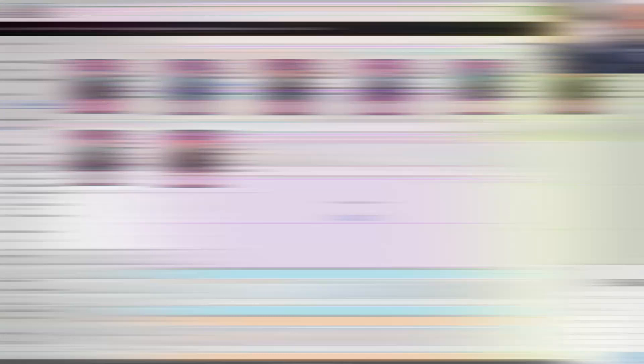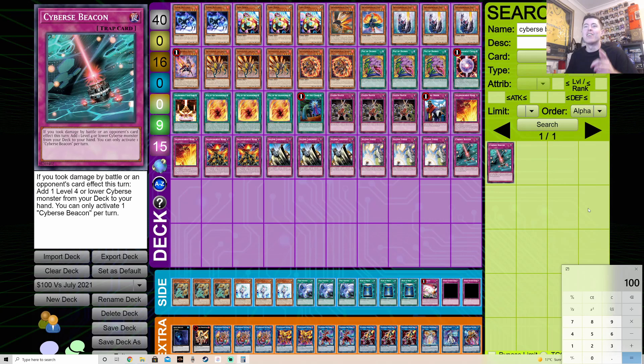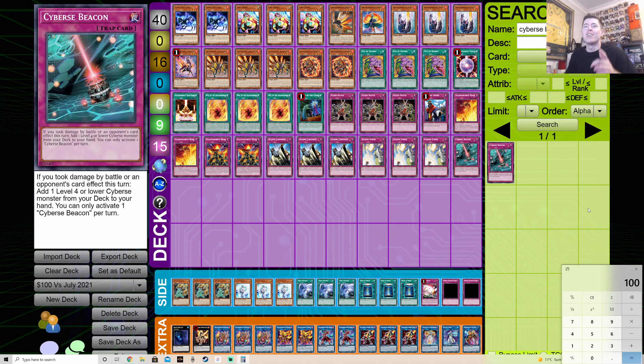Here's the final deck list. The budget card rounding it out is Cyburst Beacon at exactly 13 cents, which brings us to exactly $100 at TCG Player market price. Things were likely available for under market price, so this will probably come in under $100 if you're building it — at which point you swap Cyburst Beacon out for something better. We're sending this to Josh to see if he approves it.